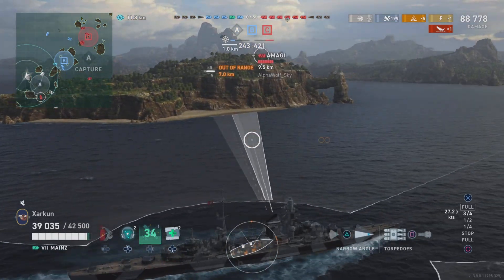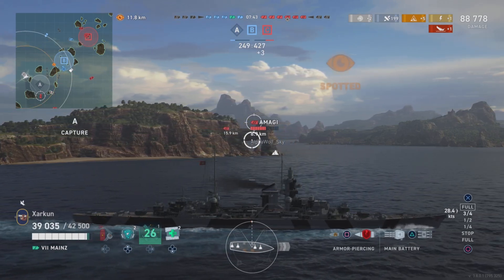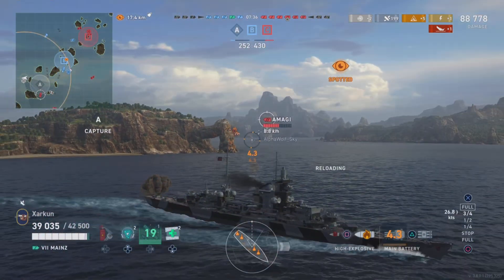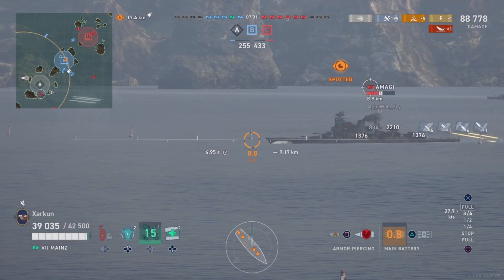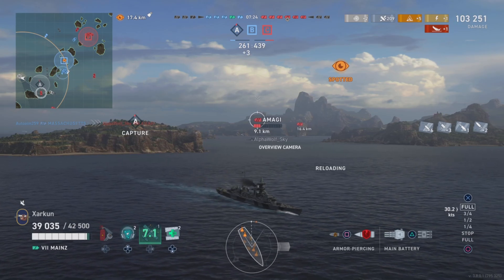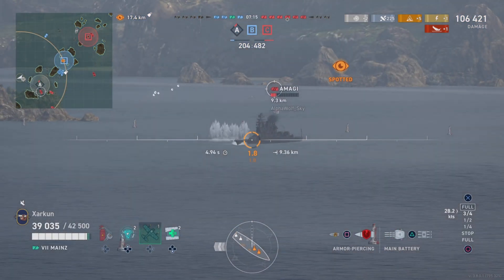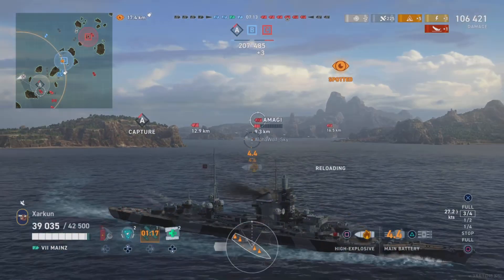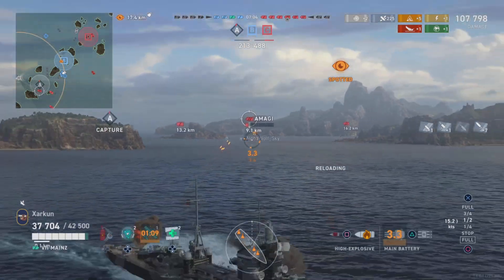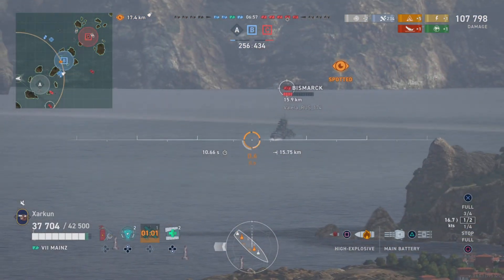Anytime you get the opportunity to shoot this AP into a broadside target, or even just a poorly angled battleship aiming at the superstructure, you can expect quite a bit of damage. Take note of this Amagi in front of us — 8 kilometers away, his attention captured by our teammates. You can see the kind of salvos we're able to get against him: an 8.6k AP salvo into his broadside, followed by a 3k one. These shots just add up very quickly if anything gives you broadside. Switch to AP — that's how you maximize damage output. The HE has anemic alpha strike but a lot of damage over time. The AP gives you big, chunky hits against broadside battleships.